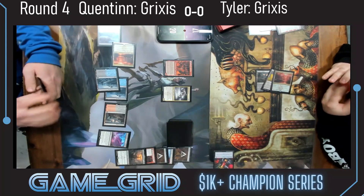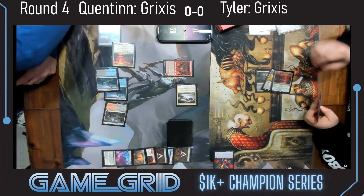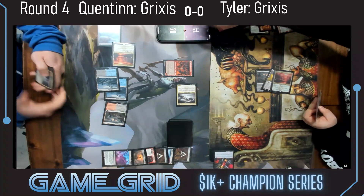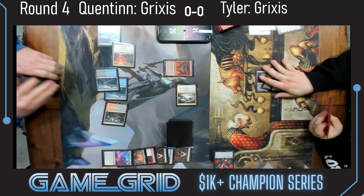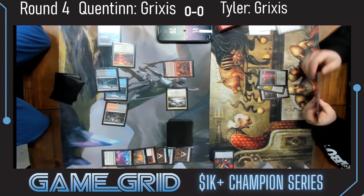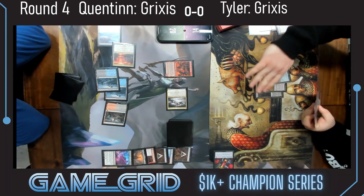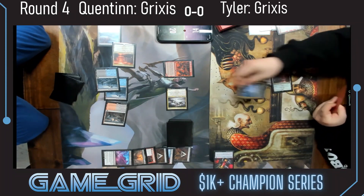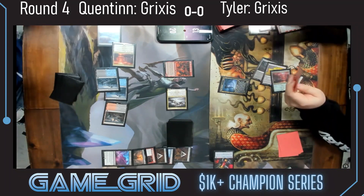That card is so good. Corpse Appraiser gets in, bringing Tyler all the way down to 14 with nothing but three lands in play — Quentin is so far ahead. Tyler's going to untap and drew another Fable. I guess that's step one: trying to get back into this game.